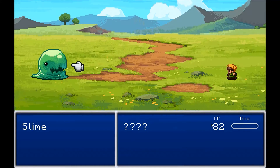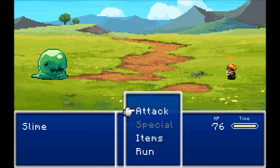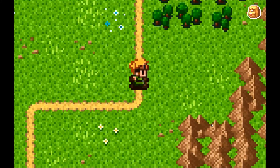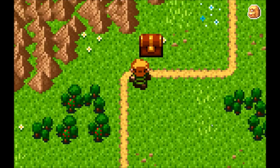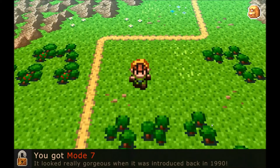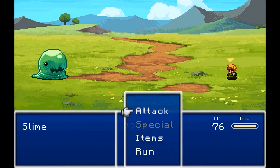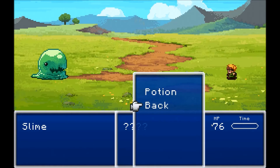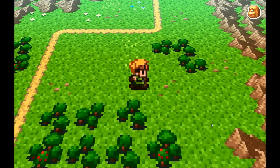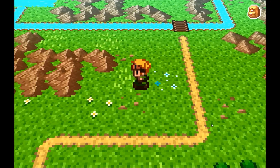This is just like Pokemon. Look, it looks like a Pokemon or a monster that was made out of bubblegum! Yay! You got Mode 7. It looks like real glorious when it was introduced back in the 1990s. Another bubblegum monster! What items? Potion? Sure! Yay, I'm healed up again! Let's do it good! We want more 50! I'm guessing the gills or whatever is the money in this game, or the currency.